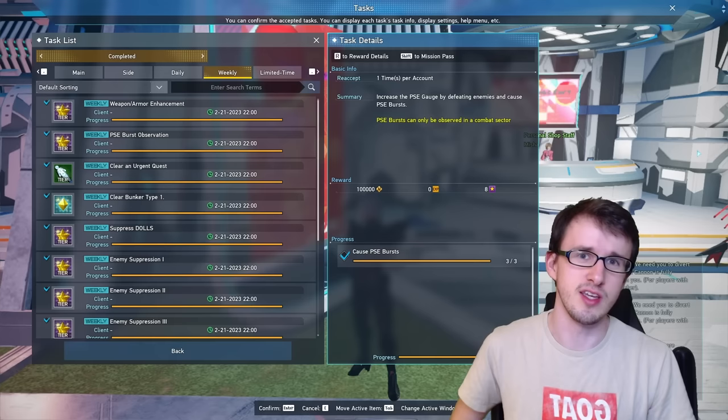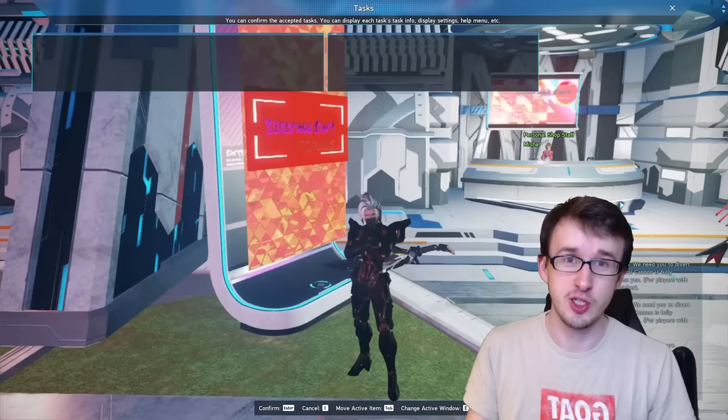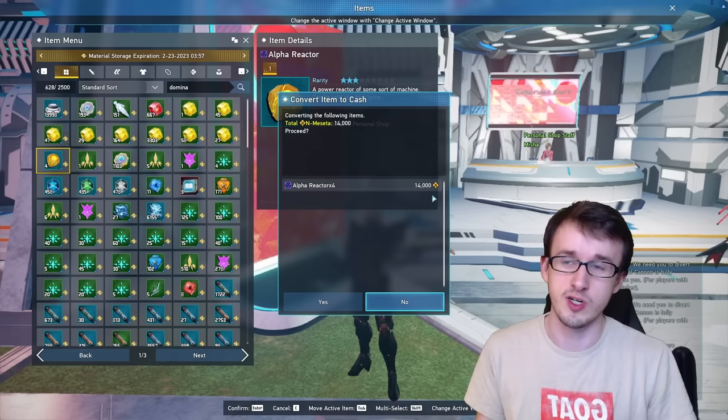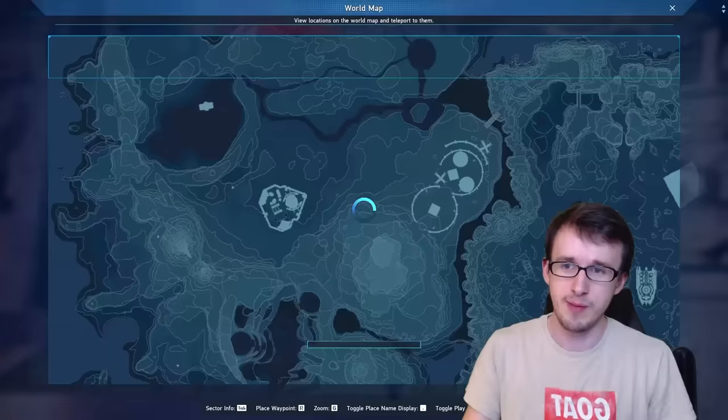Onto the second method: cashable items. These items have a sole purpose of just being converted to Meseta. An example here is Alpha Reactors — if I sell these, they'll convert to a good lump of cash as long as I get more and more of them. These can be collected across the map in four different regions, and each region has different ones.